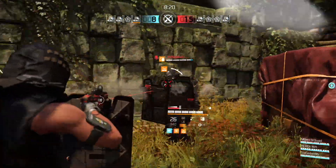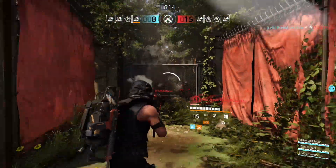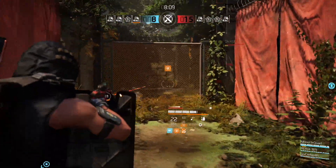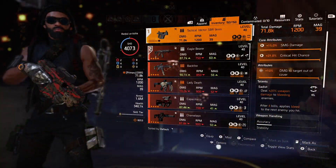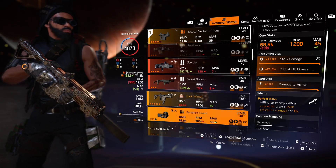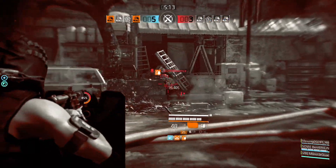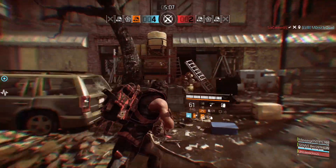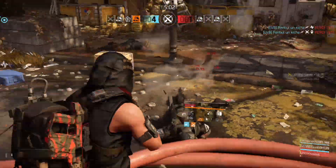My main weapon is Vector with Sadist. Vector has one of the best fire rates in the game — 1200 RPM with Sadist — it will headlight the truck. If you nail your headshots, game over. If you play on consoles, I would recommend MPEGs or Banshee SMGs. MPE7 has a really nice rate of fire and base damage value. But if you want to reach maximum damage, Vector is the way to go.